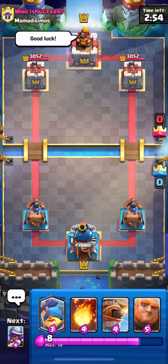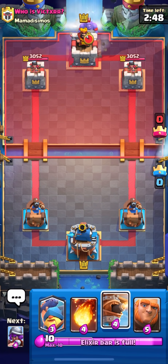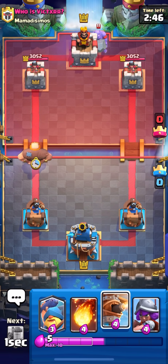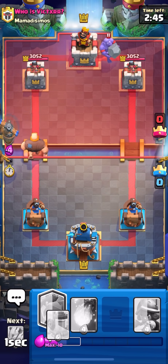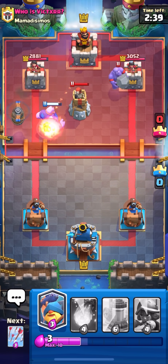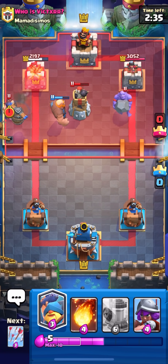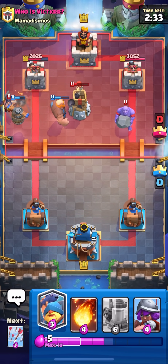Our opponent is going to go Bowler. I think we have to pressure opposite lane because he just spent five elixir. He's going to go Bomb Tower actually, but our Flying Machine will bypass that. That was a pretty bad misplay on his end, so we have low elixir.